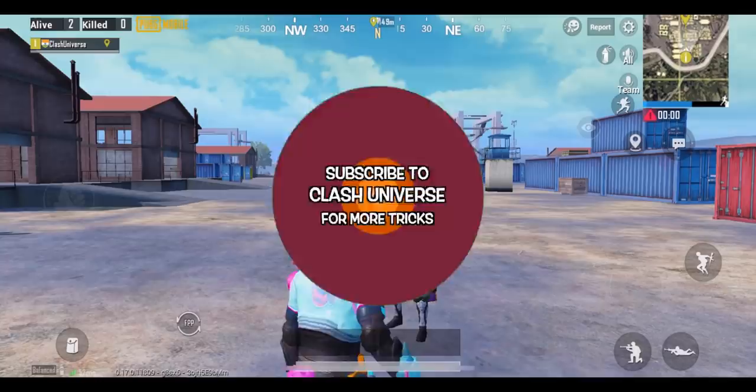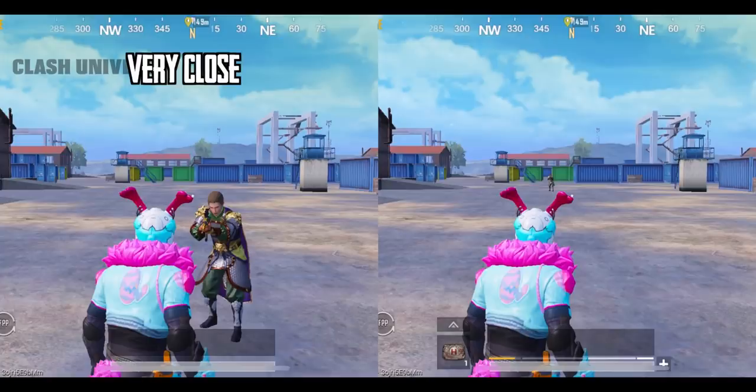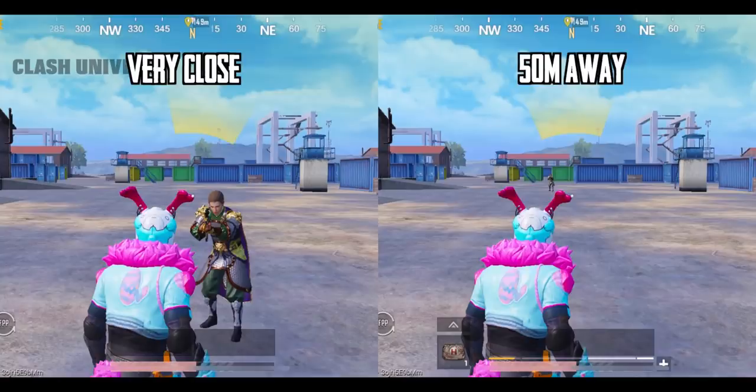There is a misconception where people think that damage really matters based on the distance of the enemy. Let's clear this doubt. In the first situation the enemy is standing very close to us, and in the second situation he's about 50 meters away. As you can see, the damage is the same in both cases. Hence, we can prove that distance doesn't really matter.